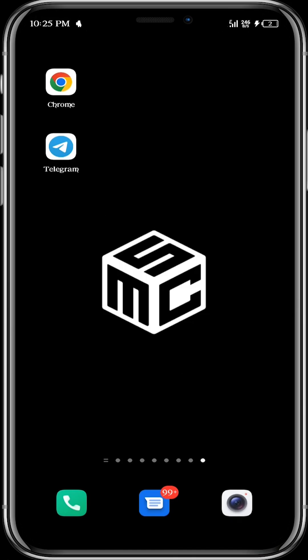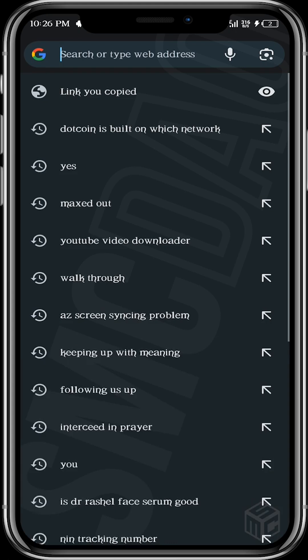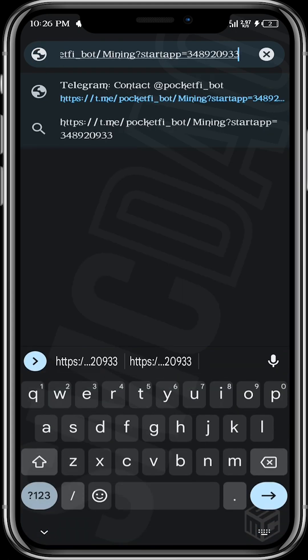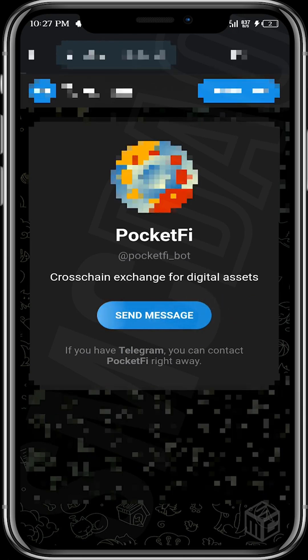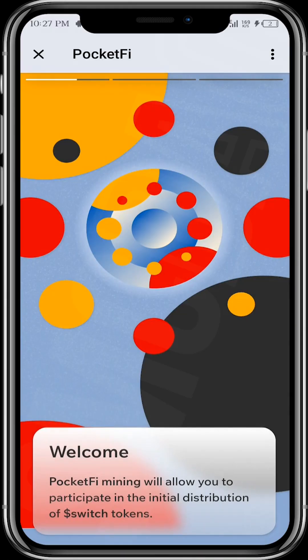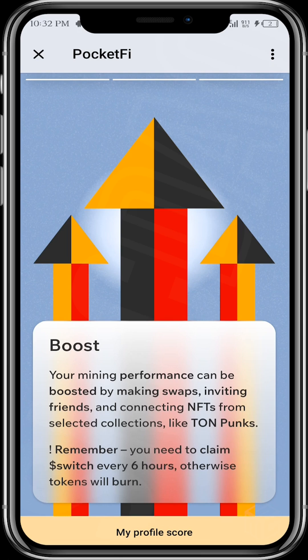So let's dive right into the tutorial. As you can see on our screen, we're going to be using the Chrome and Telegram applications. Let's go ahead and open Chrome. First thing is to paste the link and go. By selecting 'Send Message' we're going to be directed to Telegram, so let's select 'Send Message' and then Start.